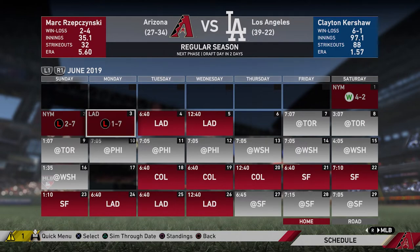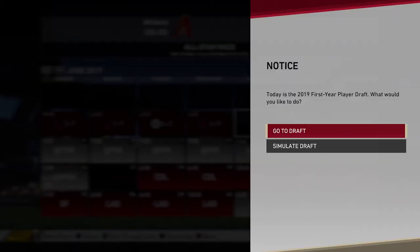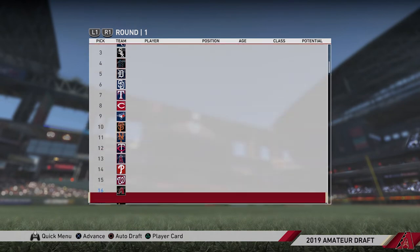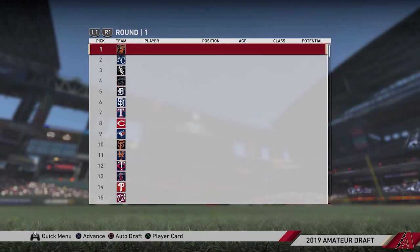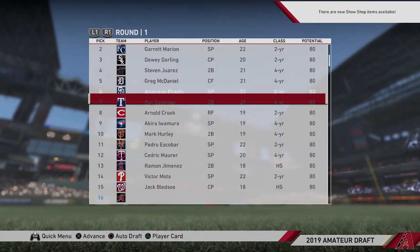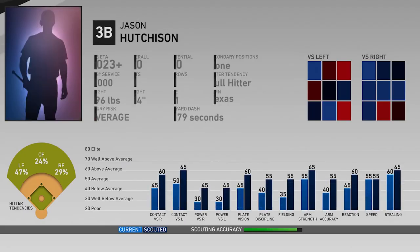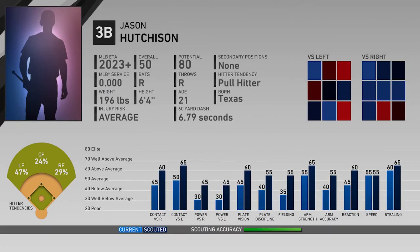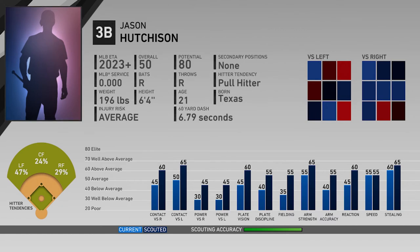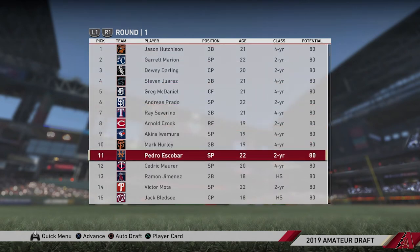The Orioles have the first pick - where are we picking? Oh my, we're picking 16th for the Arizona Diamondbacks. And did you guys just see that name? Jason Hutchinson is in MLB now! He's not on our team - he's on the Baltimore Orioles - but that's pretty cool to see. We had Jason Hutchinson first in New York as our goaltender for a while there, and now he's playing third base for the Baltimore Orioles at some point. Pretty cool to see.